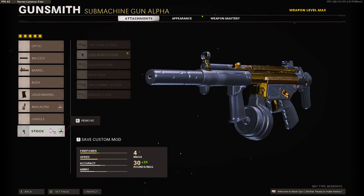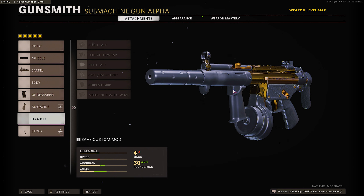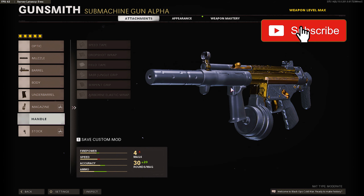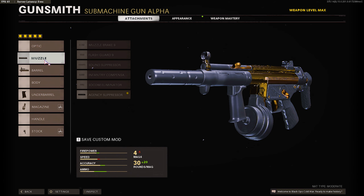For the stock we have the Collapsed Stock. I know you guys probably see me use the Raider Stock in most recent videos, but I decided not to use it. I was basically trying to recreate the OG MP5 from Modern Warfare — this is essentially that OG MP5 class setup in Cold War Season 5.